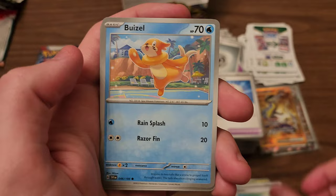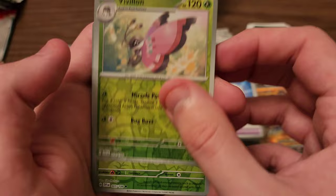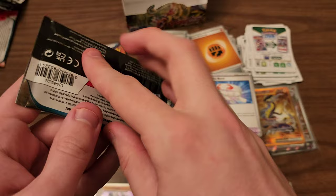Next pack: Capsikid, Potion, Bweezil, Energy Retrieval, Muk, Scovillain, Doshbun. Another Scovillain is our first reverse, Cacnea is our second reverse. And our rare is Annihilape. Nothing we haven't seen before so let's keep on moving.